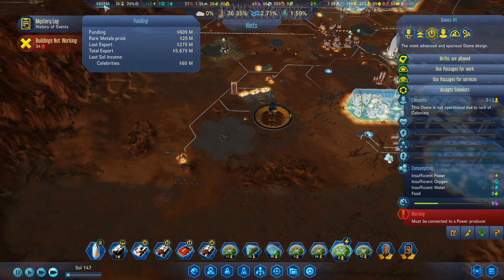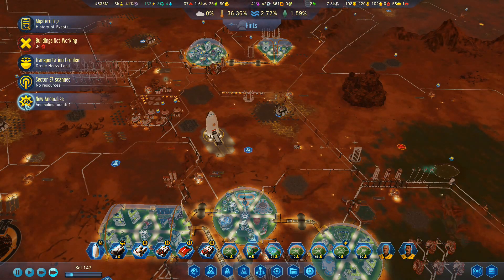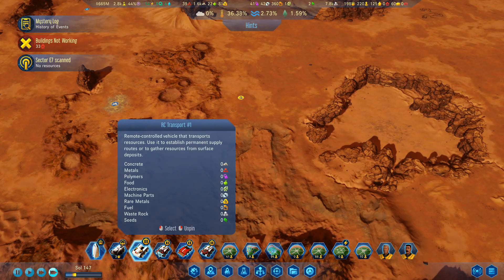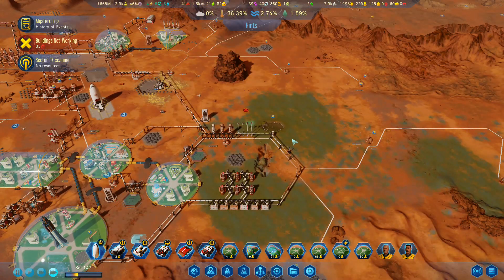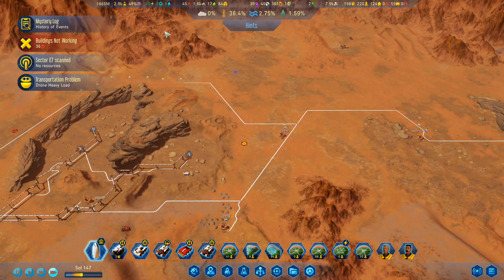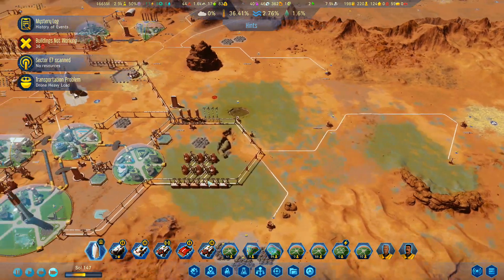I've got 605 million funding. Where did I get that from? Last sol income — celebrity, 60 million. Sector scanned. Anomaly found. We've got another anomaly. So things have not been going great, we've had a few issues, but I think overall things are starting to look up a little bit. RC Explorer — go over and analyse that. We've got the water now being extracted — I've got six water being extracted, which means that we've got some surplus. That amplification is not ready. That one has been done, that one's amplified already. You're still waiting, and then that's going to upgrade. I've got more water over here that we'll be able to use as well.